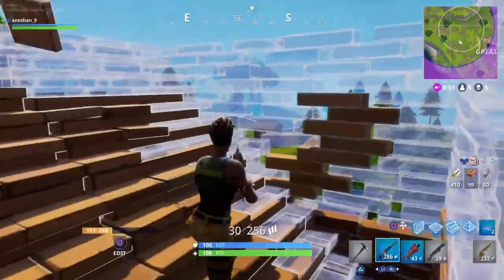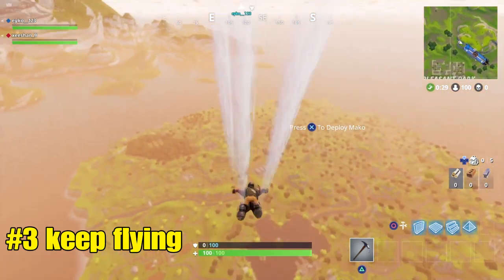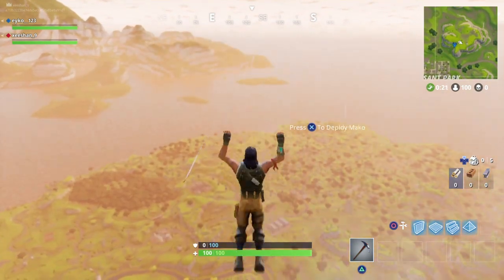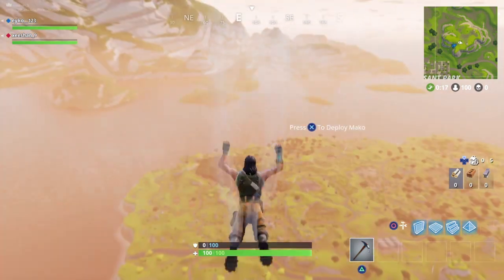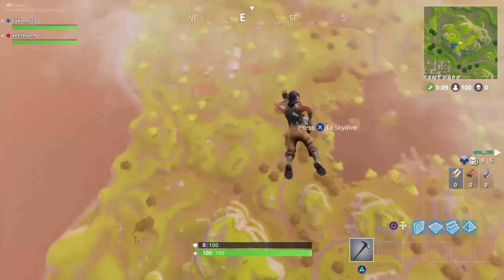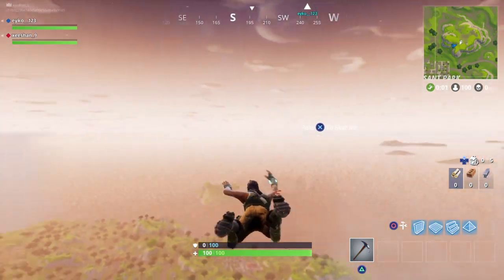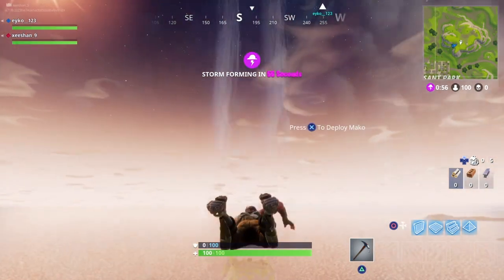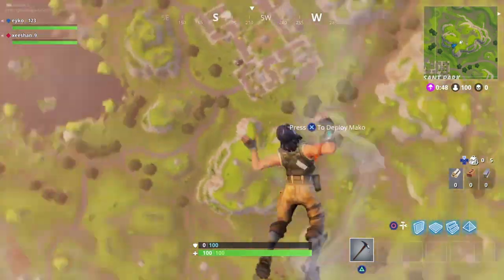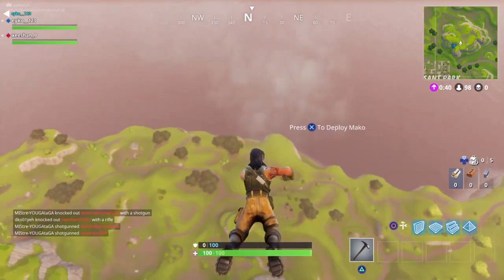The third glitch is really simple. You need to do this while spawning — it's been working since around the first or second update. Once you jump down from the bus, spam X on PS4 or A on Xbox and you will be stuck in the sky for about five minutes. It's really useful if you want to travel far before landing. Keep spamming X and you will be stuck in the sky — as you can see, I'm not even falling, I'm still in the same place.